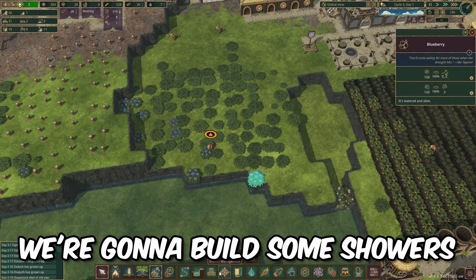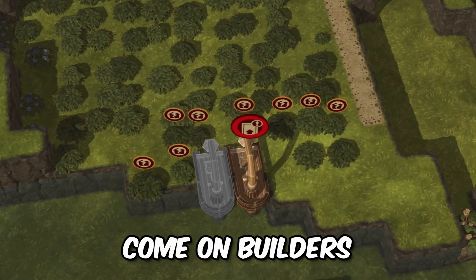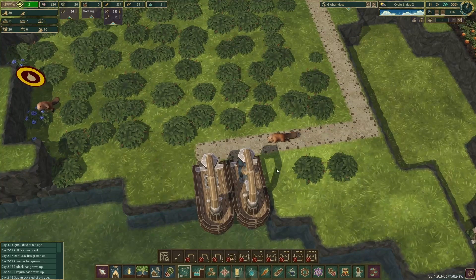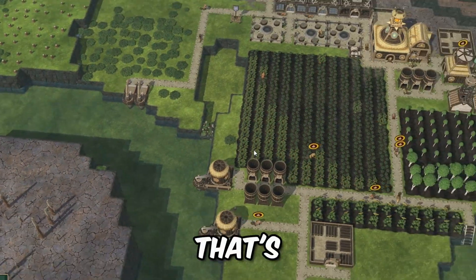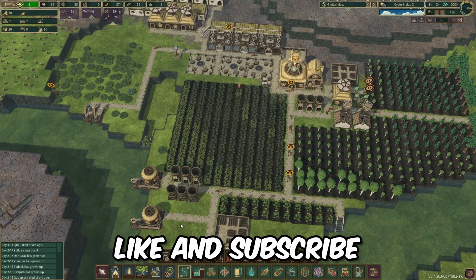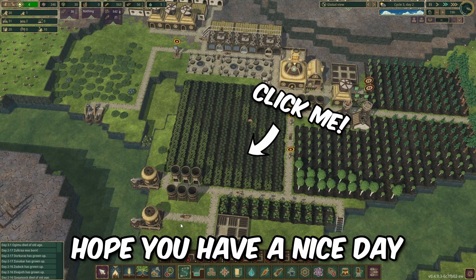Before we end the video, we're going to build some showers and get some basic hygiene. One, two - I know it's unconnected. Come on builders, let's go! And the showers are built and connected. Look at them shower! Some beavers are dying of thirst but water is being pumped so it's fine. Hope you guys enjoyed the video - please don't forget to like and subscribe, and I hope you have a nice day, bye bye!